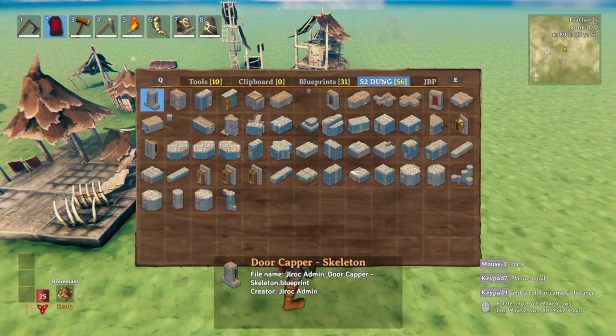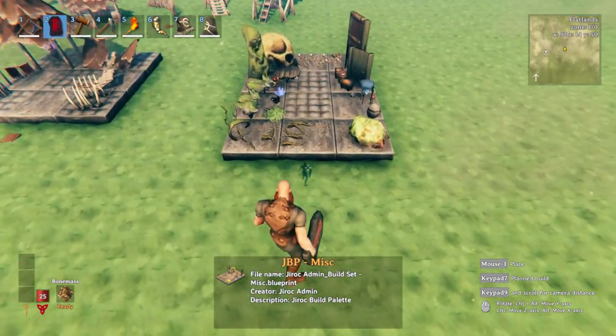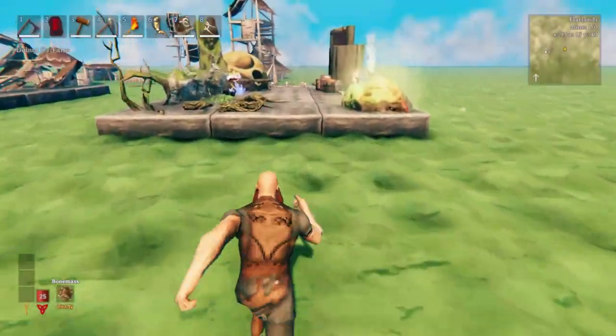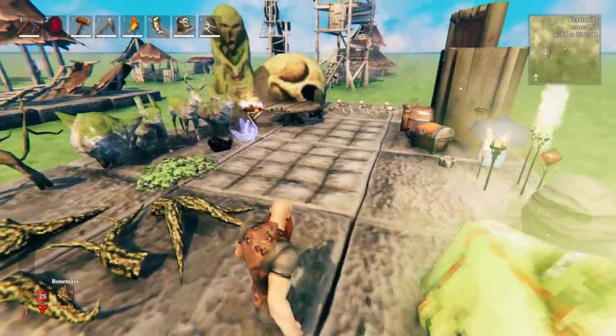The other build palette I've got ready here in my Game Master download folder is this miscellaneous one. I love this one, especially guck. Oh my gosh, can you do so many cool things with guck?